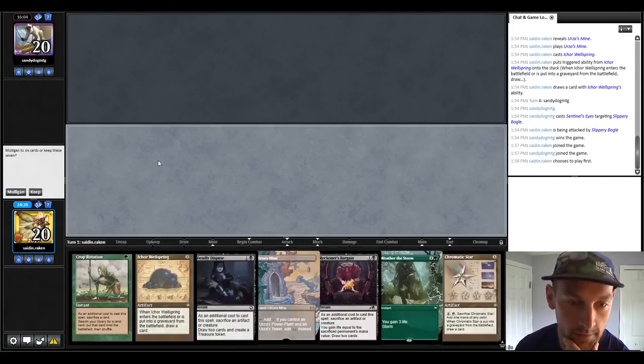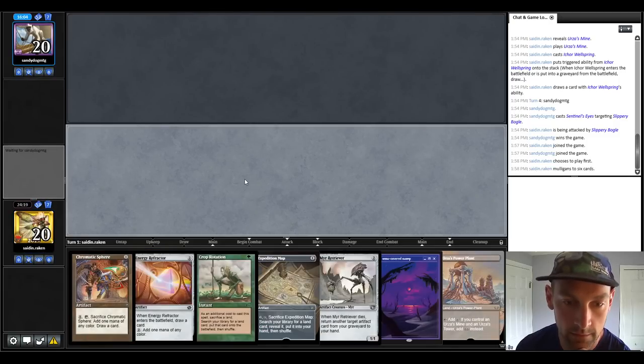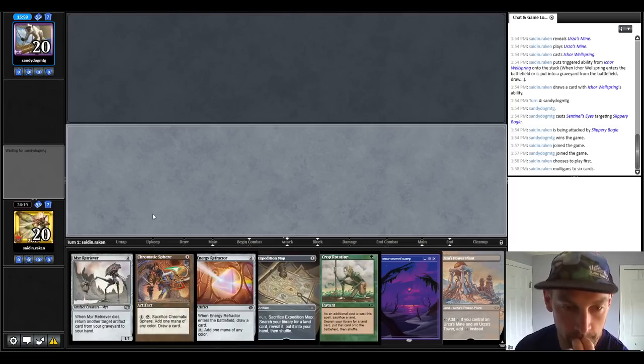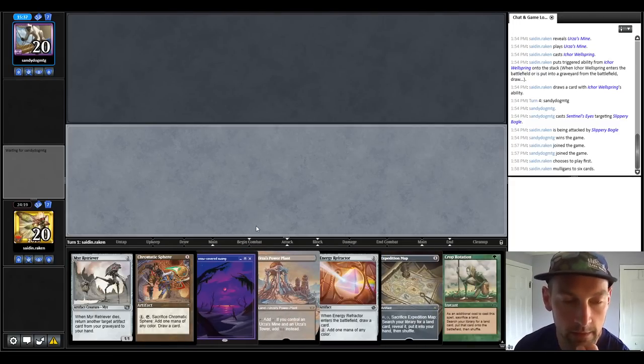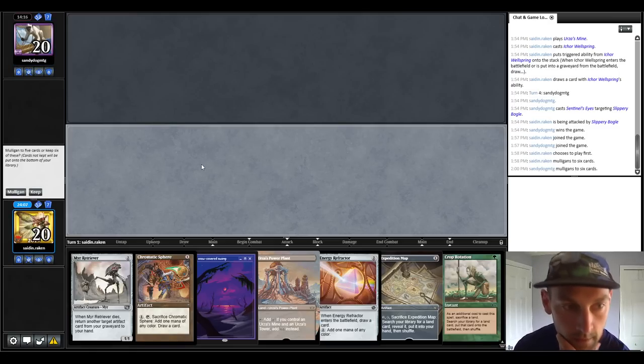I wonder what other event they're on. Let's see if we can open well. It's pretty close — we have to mulligan though. We have Crop Rotation, Tron, Mirror Retriever. I think this is a keep. I'm trying to figure out what to put back — obviously we want the lands and the map. Crop Rotation I think we need, the Energy Refractor I think we need. So by putting back the Mirror Retriever we can get Tron on turn 3. Mirror Retriever doesn't do too much at the moment — keeping, put back the Retriever.